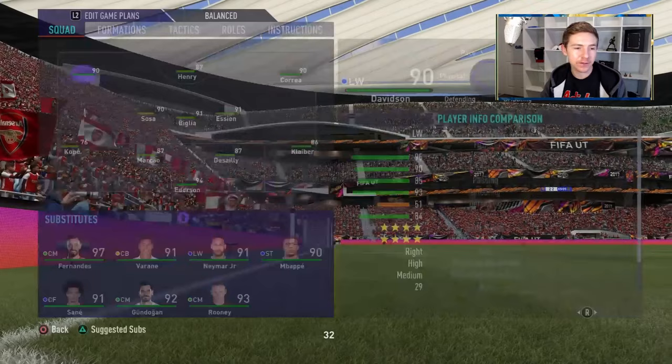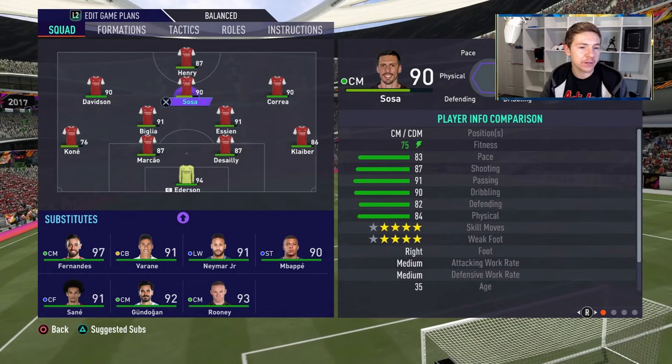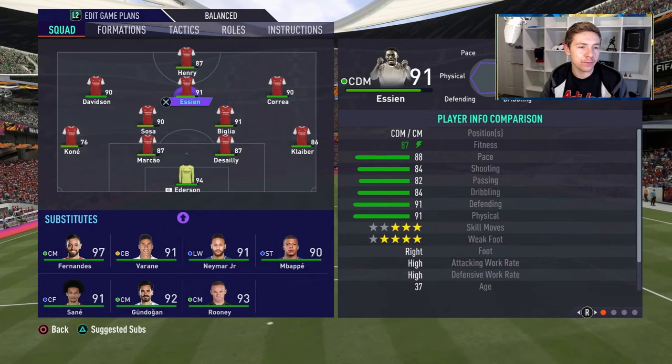For the second 45, we are going to make some changes. We're going to switch to my favourite 4-2-3-1 formation and put Sosa in a CDM role next to Biglia. Let's see how these two work as a team.